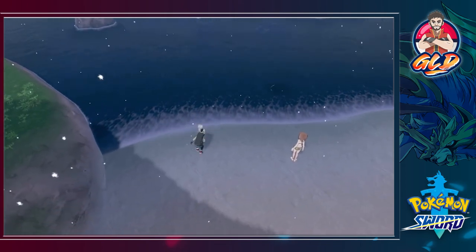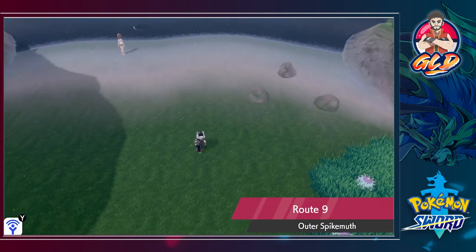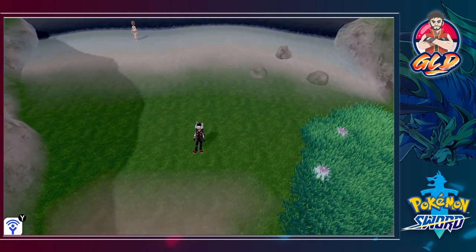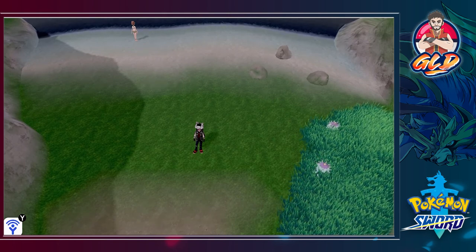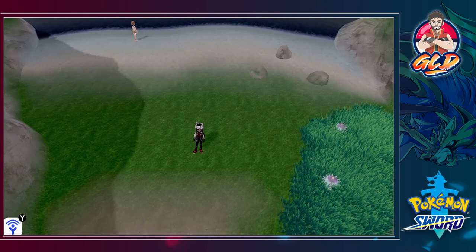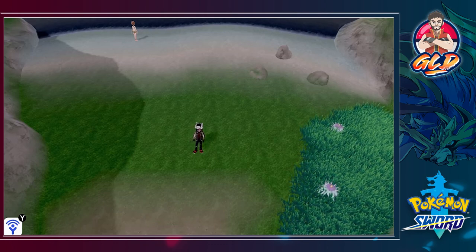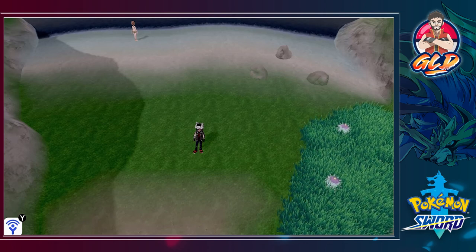We found a Big Pearl and that brings us to the end of Route 9, the outer Spikemuth. We're gonna stay here because it's a short walk to Spikemuth and it's not really gonna be a lot there. Thank you guys for watching - I will see you in the next episode! Make sure to hit that heart button and the link is in the description below. See you guys in the next episode as we win our seventh badge!